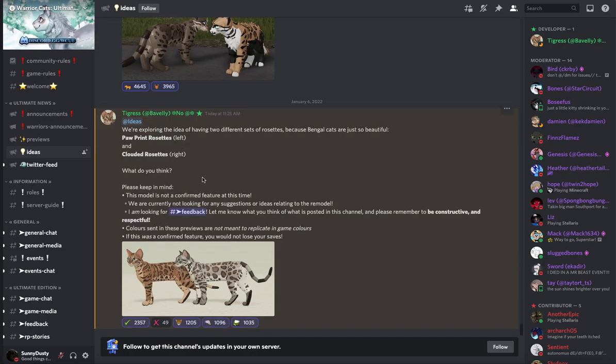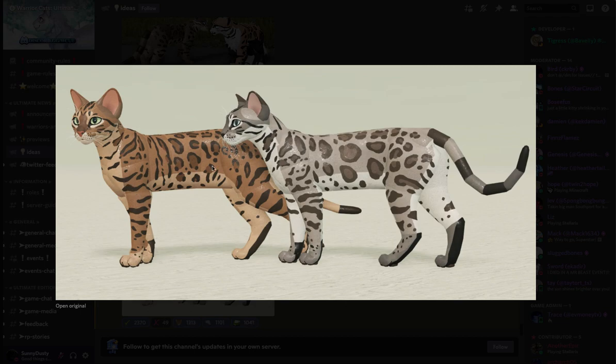Alright. So as of a few minutes ago they posted this. We're exploring the idea of two different sets of rosettes, because Bengal cats are just so beautiful. So we have the paw print rosettes to the left — here are the paw print rosettes, or the rosettes that you just saw.